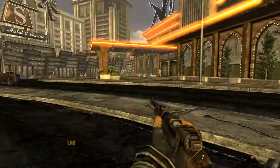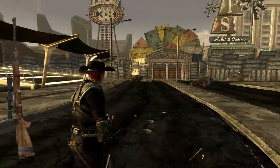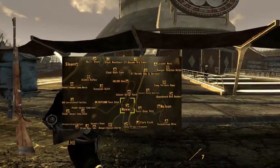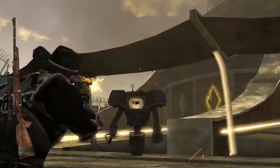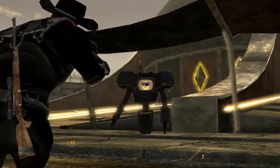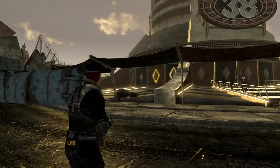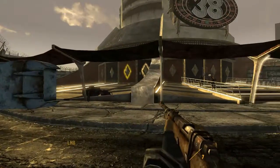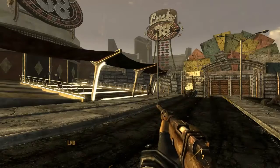Boone's Scoped Hunting Rifle — this rifle is used by Craig Boone, who is a companion you can find in the town of Novac. It can only be obtained through a glitch. After going into the Casino, you have to kill the guard who took Boone's weapons, which hopefully should include his rifle. Sometimes it doesn't work so you will have to reload your save.